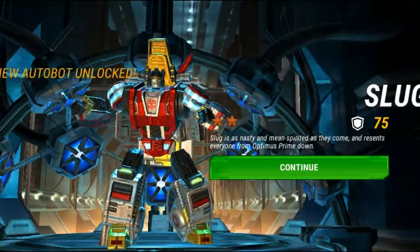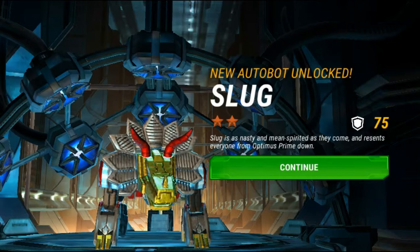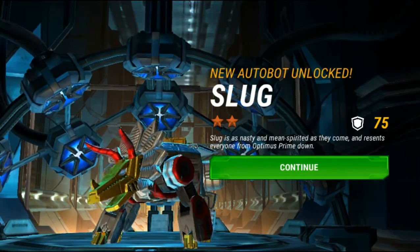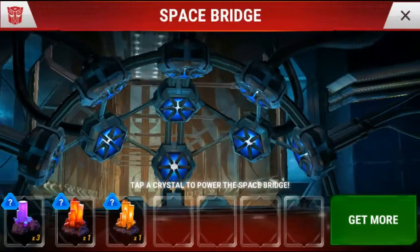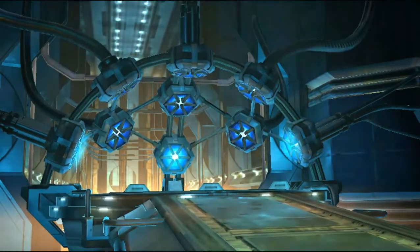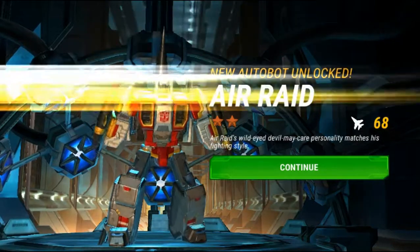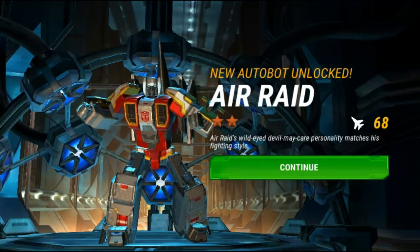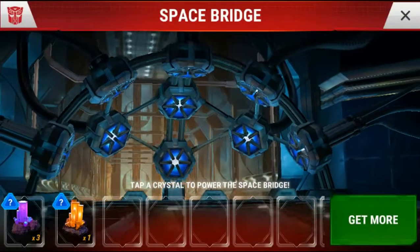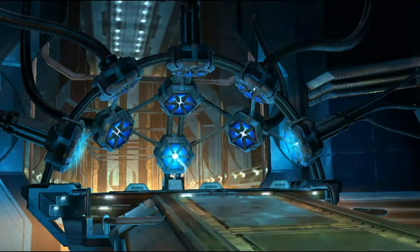Who is this? That is Slug — that is an Autobot Dinobot! Awesome man, picked up a two-star Slug out of that purple crystal — that is tight! We're gonna have to check out his stats. Let's keep it going. What can we get out of this next one? This is Air Raid — we got a two-star Air Raid out of that! Awesome, they're handing out some pretty good stuff right now. Let's go ahead and use our gunner crystal.